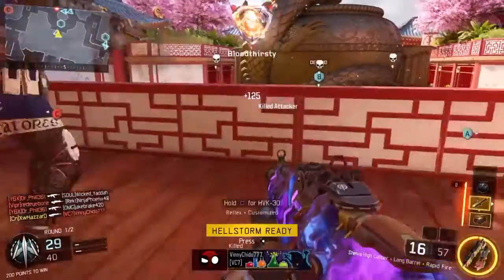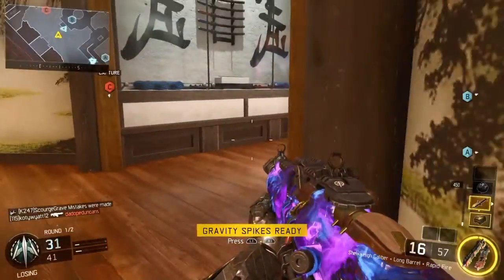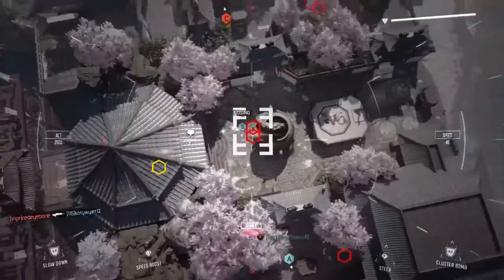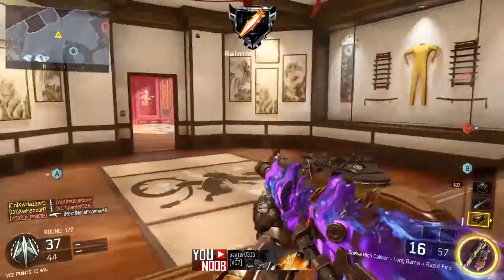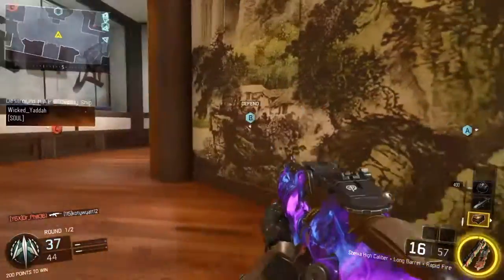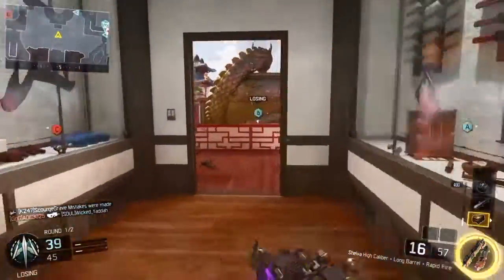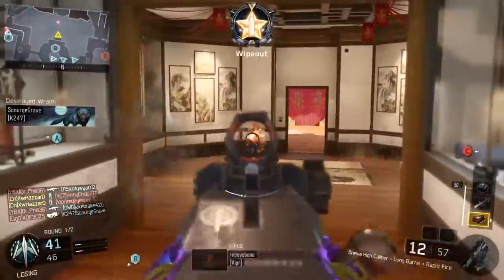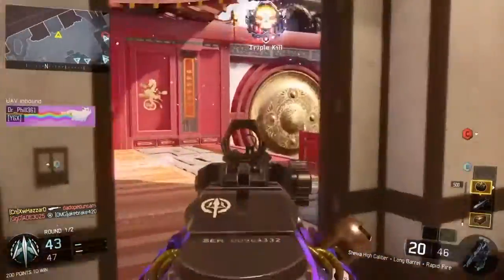As you can see I have dark matter, so I'm not going to be going over how to get headshots with it today — but I am at the same time, because one of the attachments I use really helps with the headshots. So what I'm using on the Shiba in this gameplay is Rapid Fire, High Caliber, and Long Barrel. I'm also using the Care Package, Hellstorm, and Wraps — those don't really matter, your killstreaks can always vary, and so can your specialist.